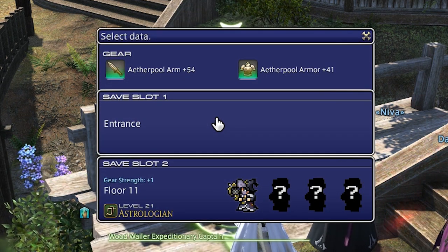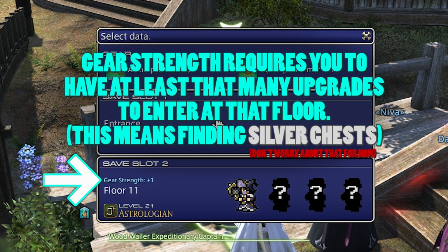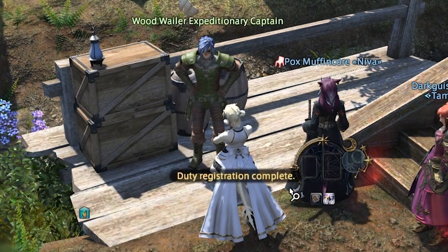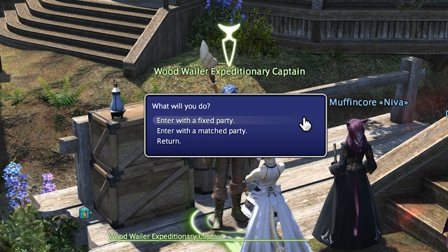Selecting "Enter the Palace of the Dead" will open up the save slot window. As mentioned previously, the game allows you to save two trips into the Palace. If you've already cleared some floors and gone back to the surface after the boss, it's here you'll find your currently progressed save, which you can select to continue — this automatically puts you in the queue. Selecting an empty slot progresses to the next stage, where you can choose between going in with a fixed party or a matched one.